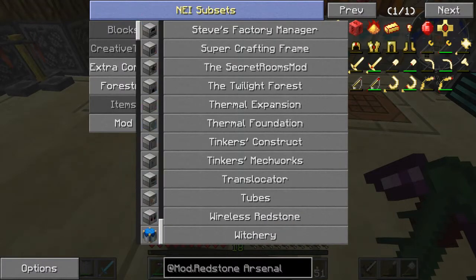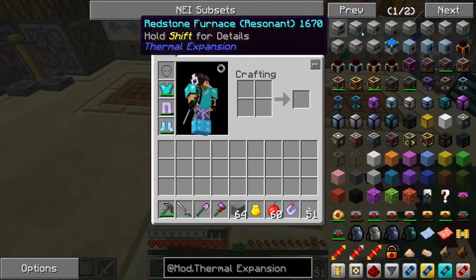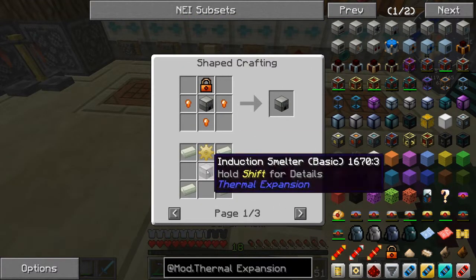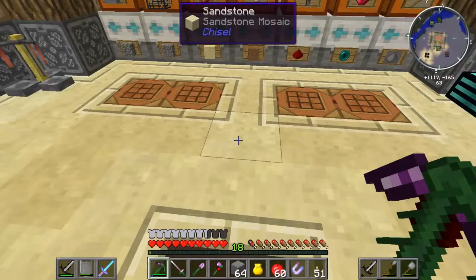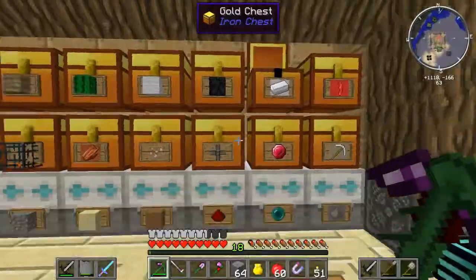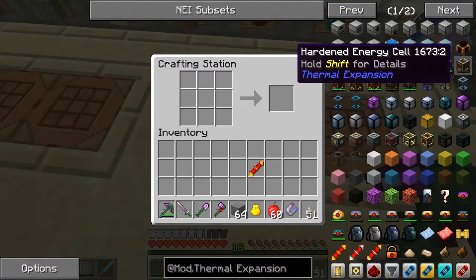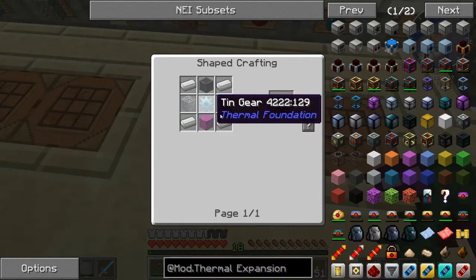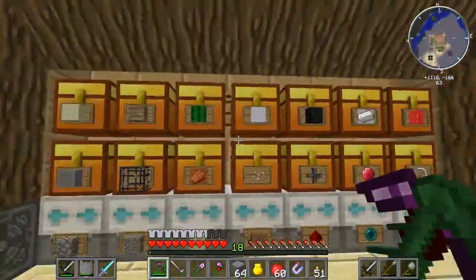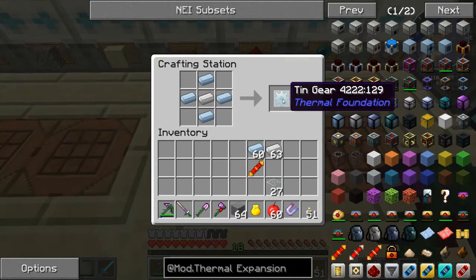Let's go to Thermal Expansion. Thermal Expansion is odd right now because it doesn't actually have conduits. Induction smelter — I want the basic one. So I need two copper gears and a redstone reception coil. Fun little crafting thing right here. I haven't done this in a little while. For the machine core, I want the basic one. So I need the tin gear, glass, and iron. With Tinkers, they actually added the gears so you can just do this rather than having to use sticks to cobblestone to iron — you can just go straight to that, which is awesome.